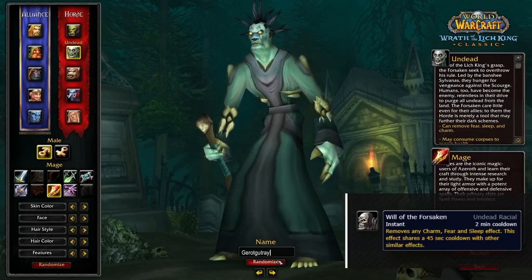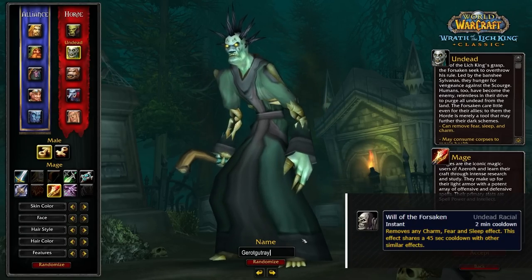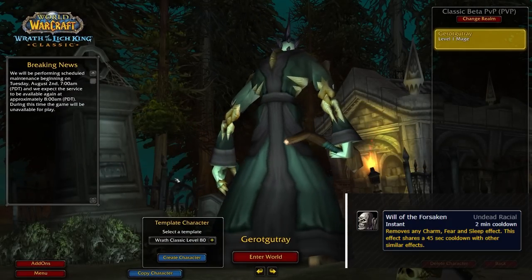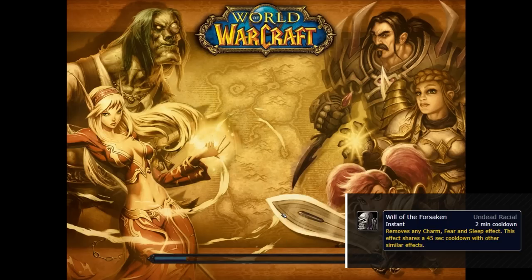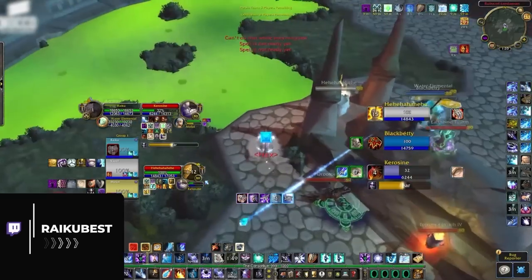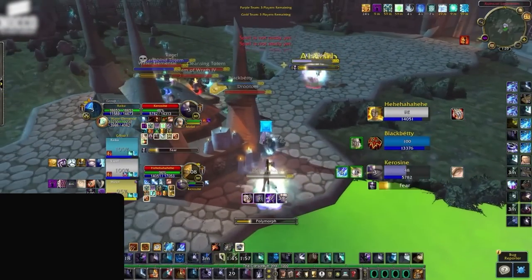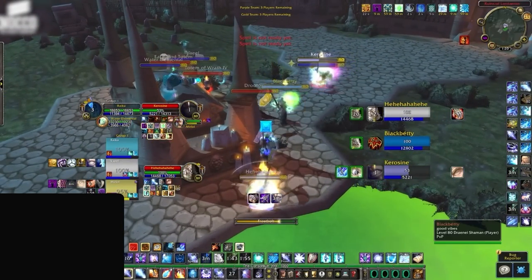As for Horde, you're still going to be playing undead. However, Will of the Forsaken is significantly weaker than in TBC — it no longer gives you 5 seconds of immunity and will trigger a 45-second CD on your trinket. Using your trinket will also put your Will on a 45-second CD. You're gonna wanna try your hardest to sell your friends on playing Alliance for this expansion.